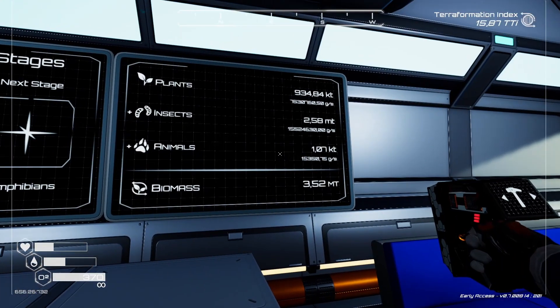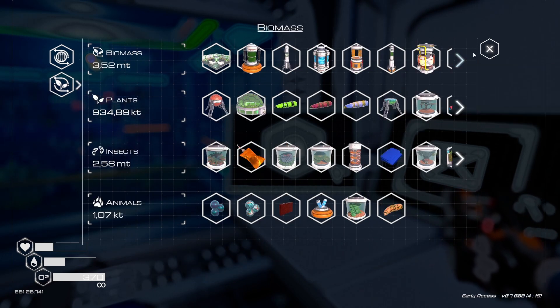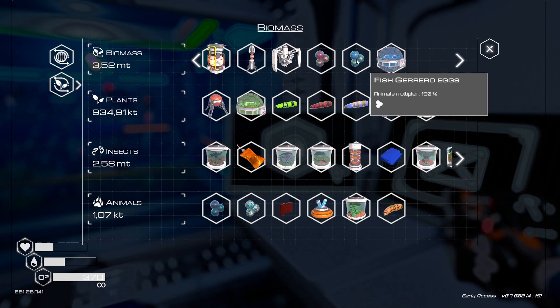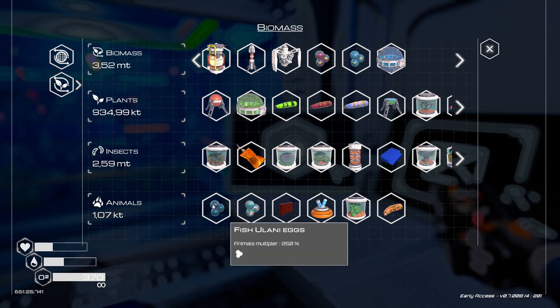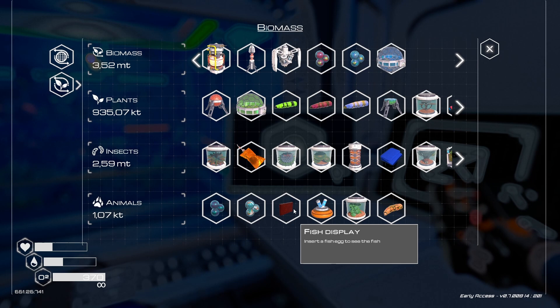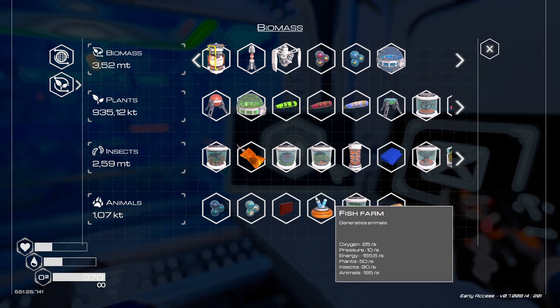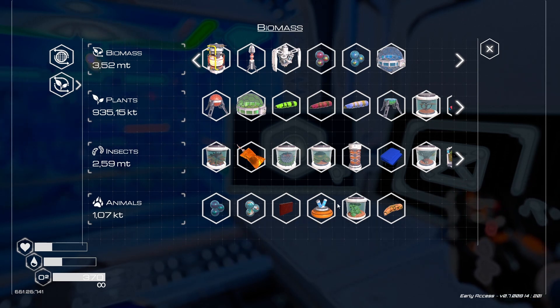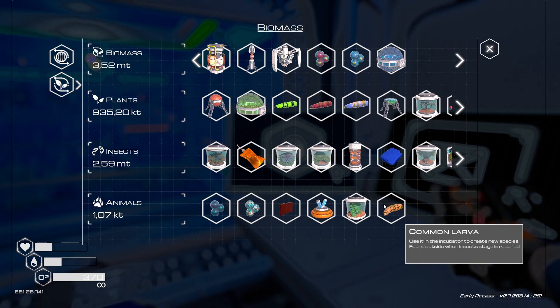Your animal score affects your biomass in a positive way. The first unlocks under animals are the Provios egg and the Guerrero egg. Once you have some egg production happening you'll move on to additional animals. For the Ulani egg you'll need around 50 kilograms of animal to unlock it, and then it goes up from there. I'll be doing another playthrough with all this in mind, as I'm not certain if requirements changed between the developers branch and the stable release.